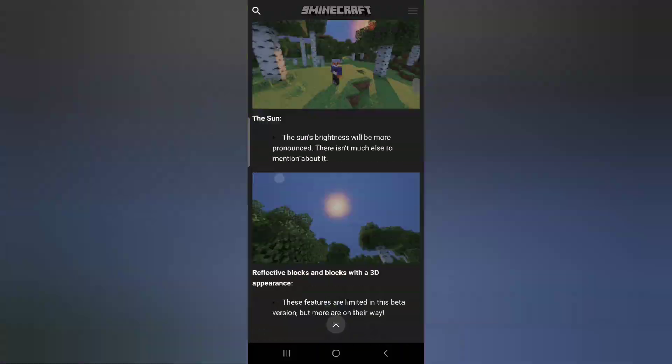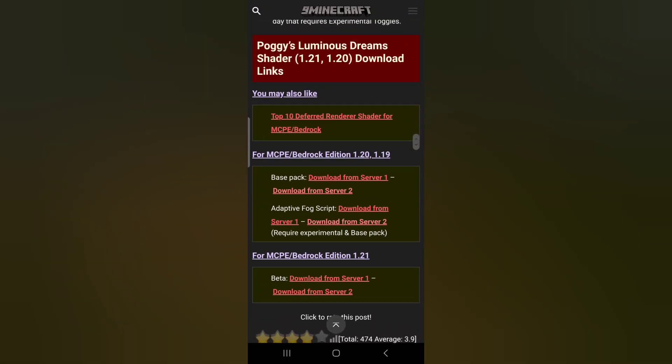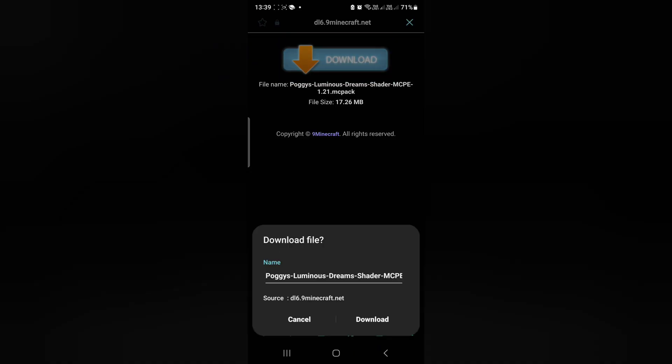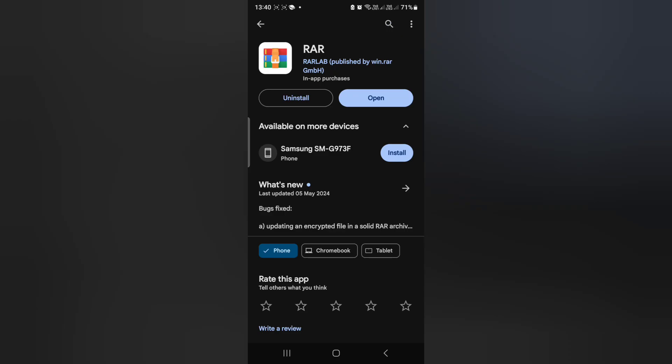Scroll down to the bottom and click on the respective link that corresponds to your version — in this case 1.21. Simply click download and then download it again. Do the same thing for Prisma as well.